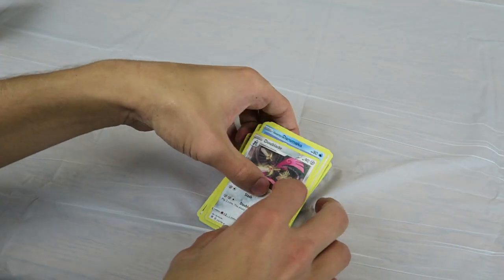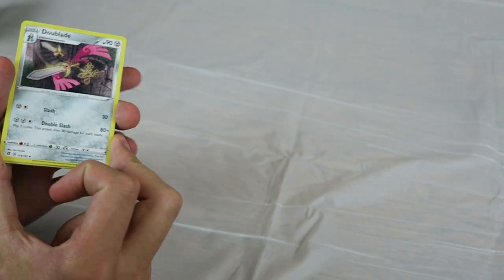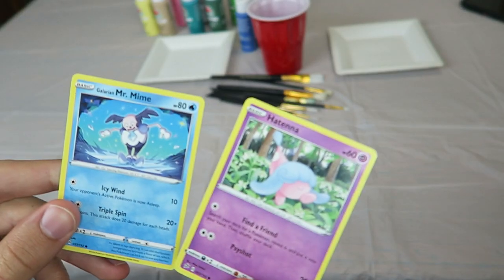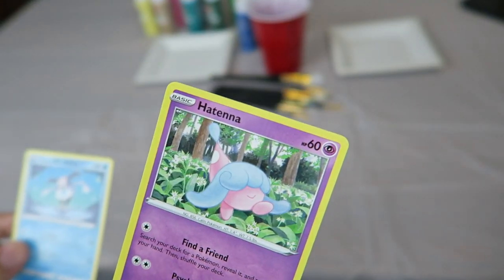So now we will look at all 12 cards and decide which one we would like to paint on. Alright, so the cards we chose are Galarian Mr. Mime and Hatena.